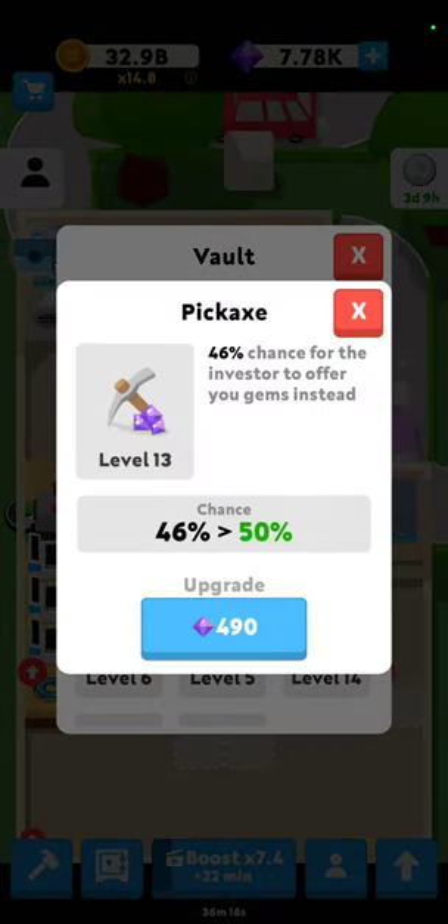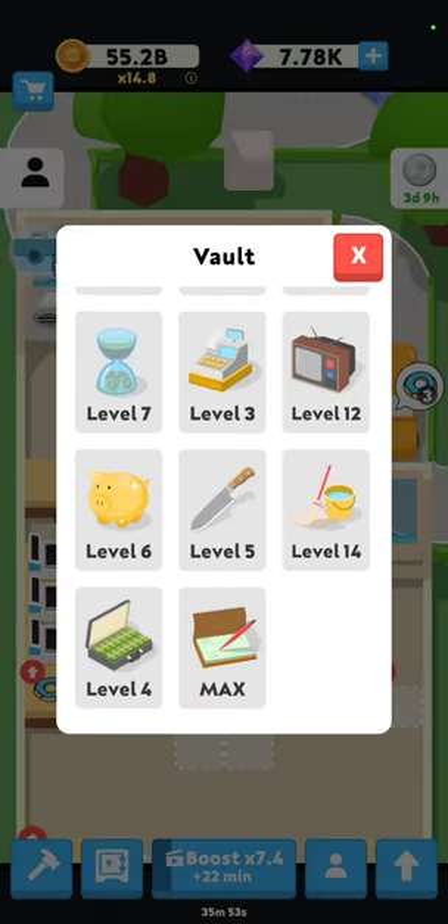So the pickaxe is this guy right here. It maxes at level 14 and I wish so much that I hadn't upgraded mine — I actually accidentally upgraded it. It was level 9 and I thought I'd grab the remote and I just kept hitting the upgrade button before realizing. So take it from me guys, don't accidentally do that. It maxes at level 14 and at that point there's a 50% chance of the investor offering gems instead of cash when he comes to visit.